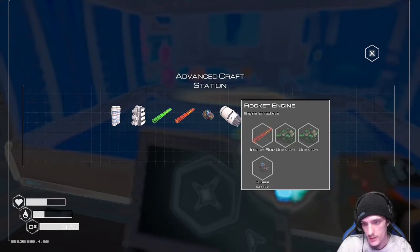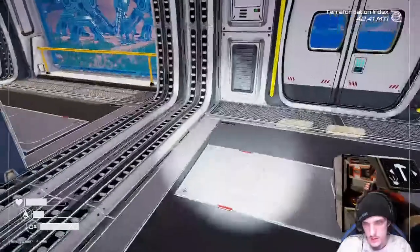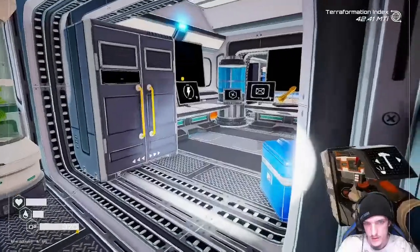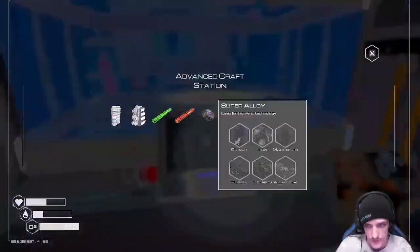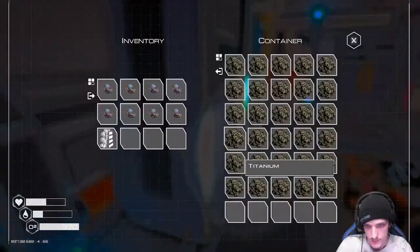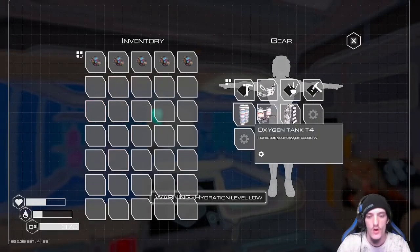That's right — let's do a tier five. I need a red rod. Oh, I can only do one rocket — dammit. Alright, let's see. I'll have to make me a red rod. Let's grab a bunch of those, take that off, and let's go upgrade it. There we go — now we've got our tier five backpack, which is going to allow for a lot more storage.